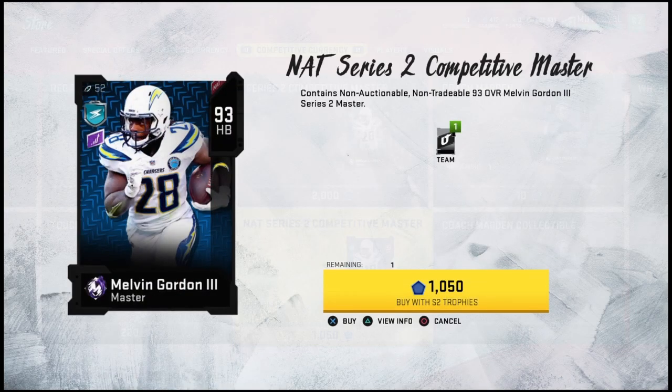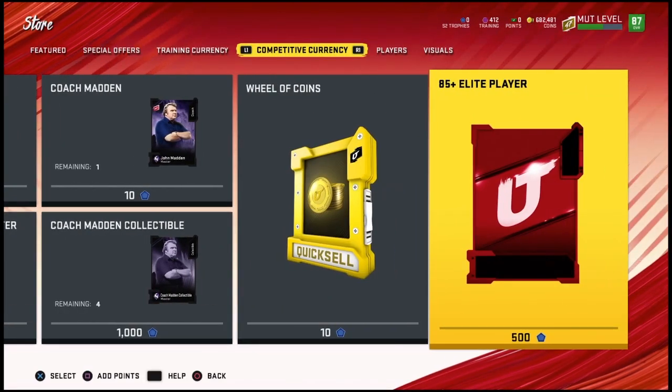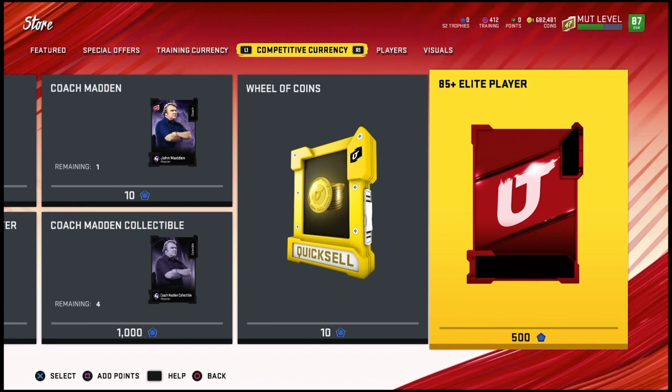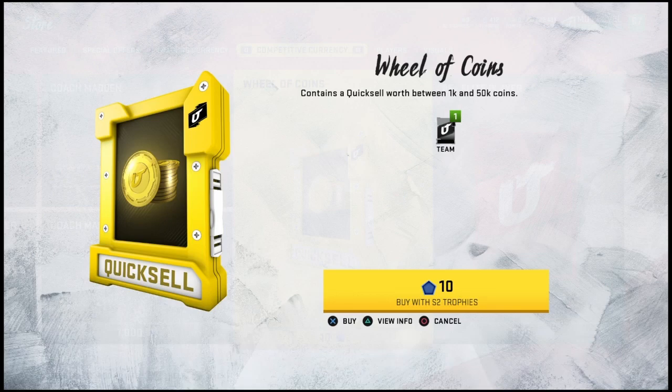I would suggest getting the NAT version of Melvin Gordon instead of the auctionable version if you're going after Melvin Gordon, because you can just put him in your power-up. If you get a lot of Series 2 trophies, you could just do an 85-plus elite player. If your team's pretty solid, maybe take a gamble on getting a good player for your team.